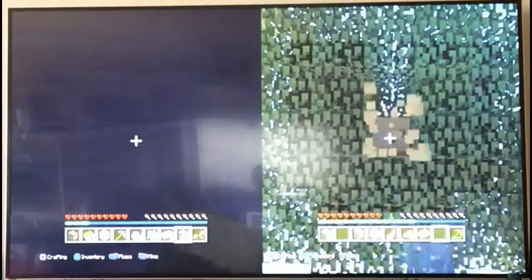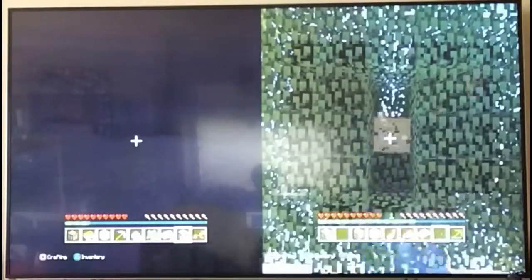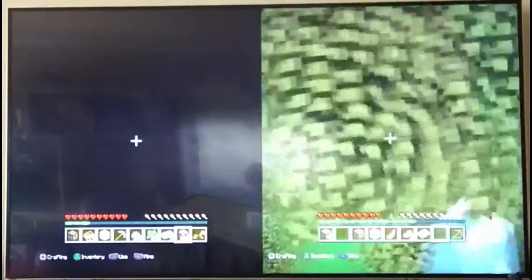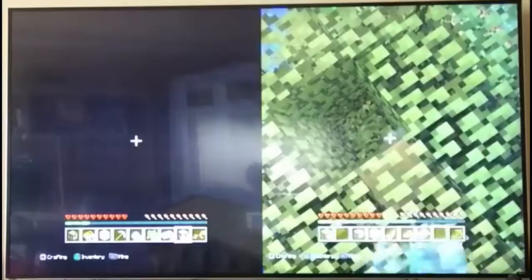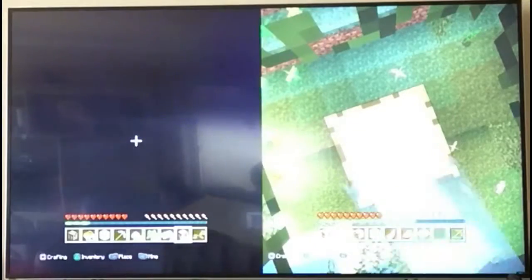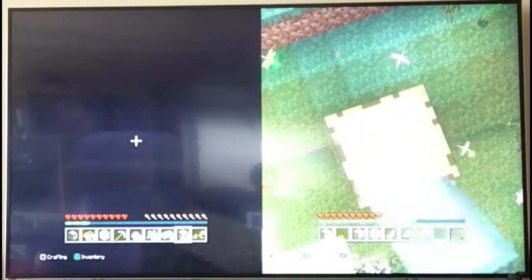I might put some skull ones in there just to creep people out. Oh my gosh, where am I? You're deep in the cave — that's gonna take a while to find your way out. I'm not trying to find my way out. Oh my gosh, open the door — thank you. Now keep going this way. If you find any wood, that means you're close to the edge.